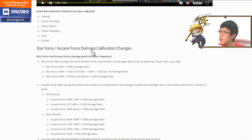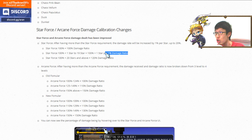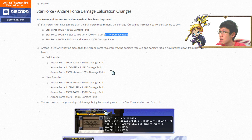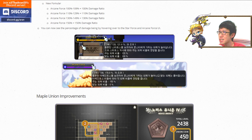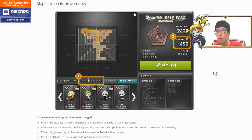Star Force and Arcane Force damage collaboration changes: Star Force now also works as Arcane Force, giving extra damage percentage ratios. Arcane Force also has a changed damage ratio. To see how to calculate it, just hover over the Star Force or Arcane Force UI and it will show you the details.